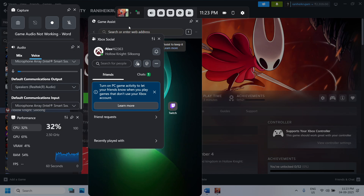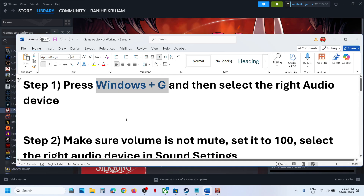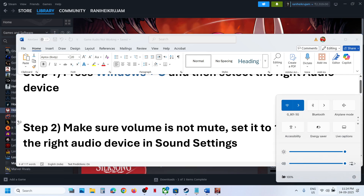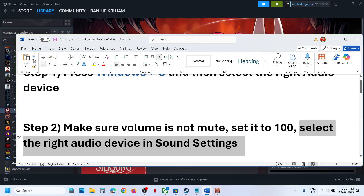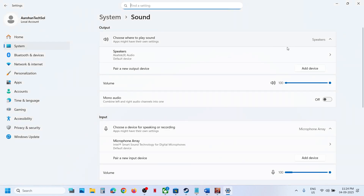If it's still not working, make sure your volume is not on mute. Go to the bottom-right speaker icon, click on it, select the sound output and make sure it is not on mute. If it is on mute, unmute it and set it to 100. Then select the right audio device in Sound Settings — click on the speaker icon, go to Sound Settings, and select the speaker you want to use.